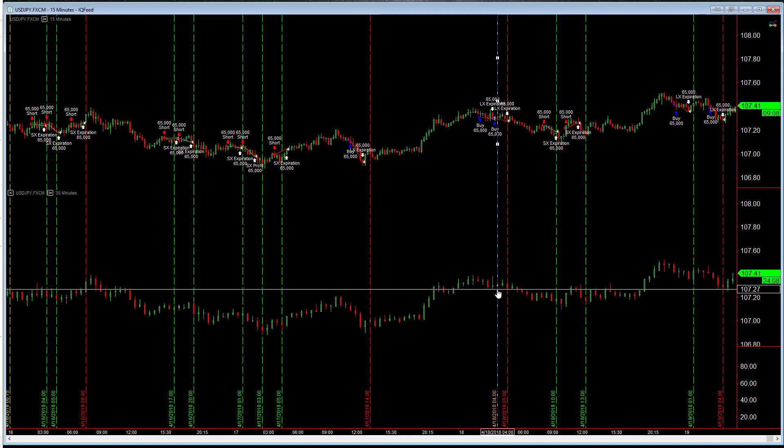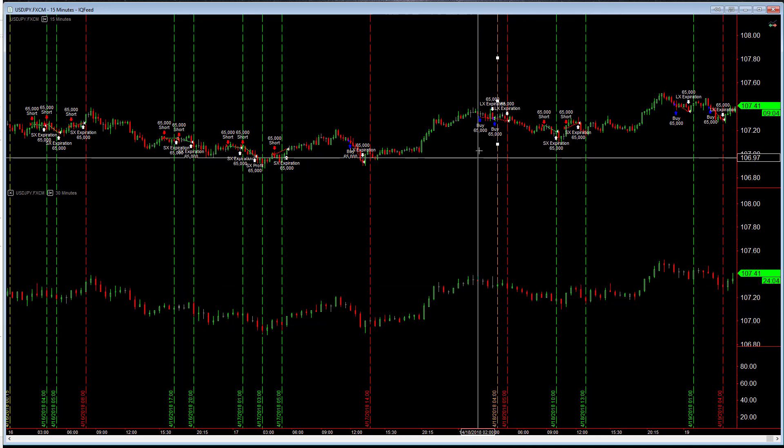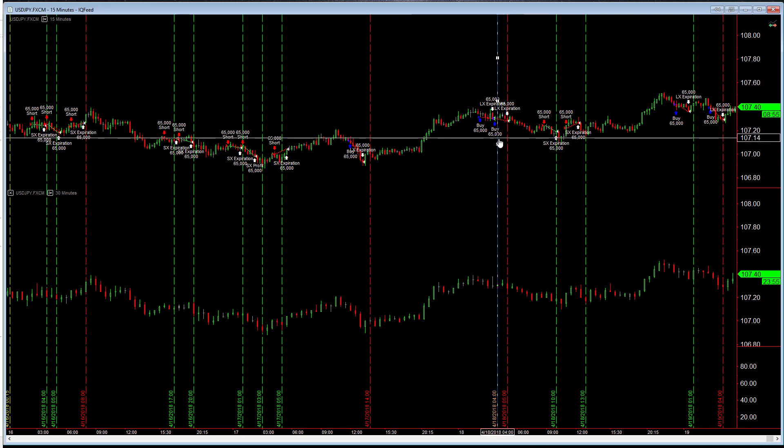The only exception is this line, and the reason is this moved seven ticks in your direction. If you did not at least take five dollars out of this trade, then quite frankly you did not do your job as a trader.